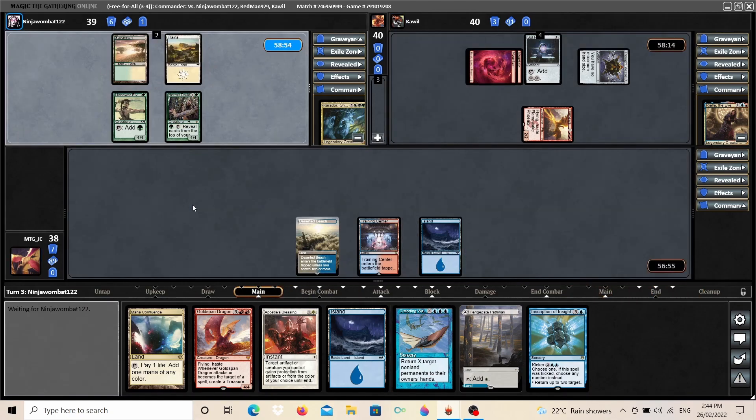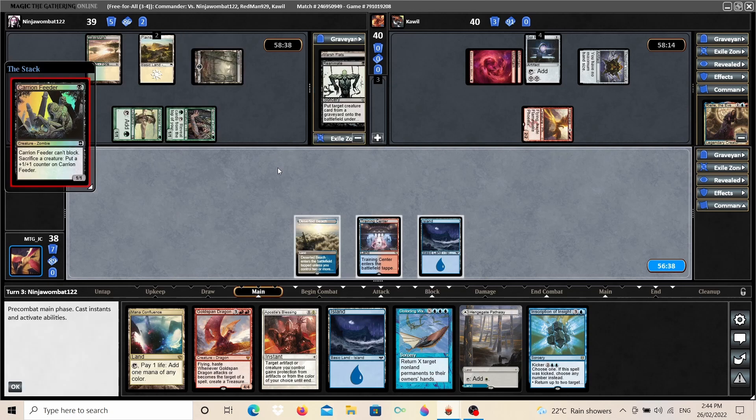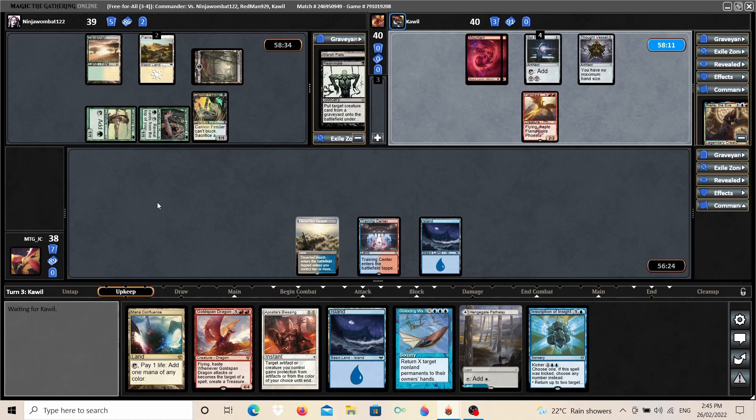One downside of our build of Hanada is that we tend to play a slower game, so we can get punished if one or a few players get off to a really fast start. Caridore activates Hermit Druid — off that activation they only hit one card going into their graveyard, so that was a bit of a whiff. They also cast a Carrion Feeder. We might have gotten a little fortunate there, though I don't know if we'll be that lucky next turn. They leave two mana up, so they may be holding interaction for Riel or Hanada.